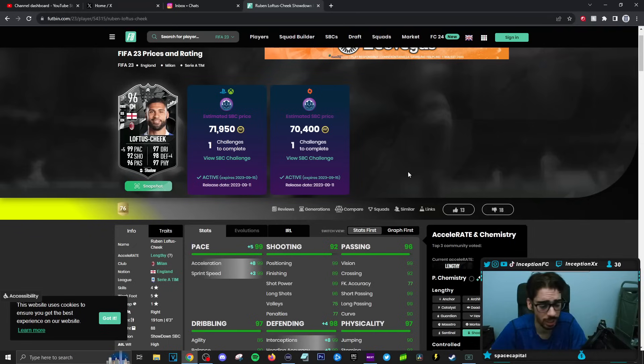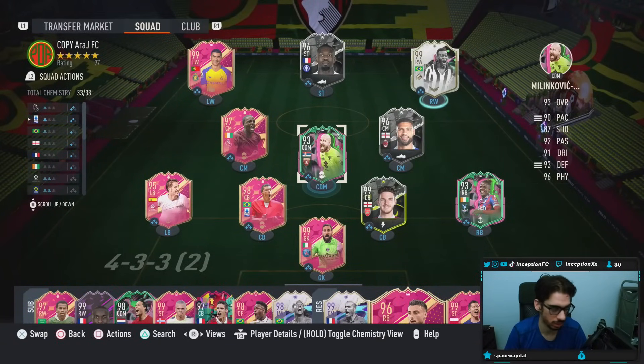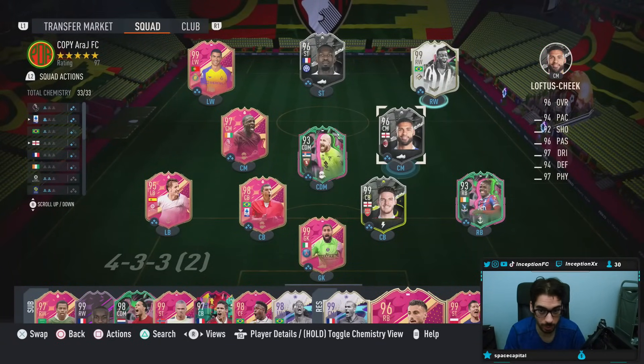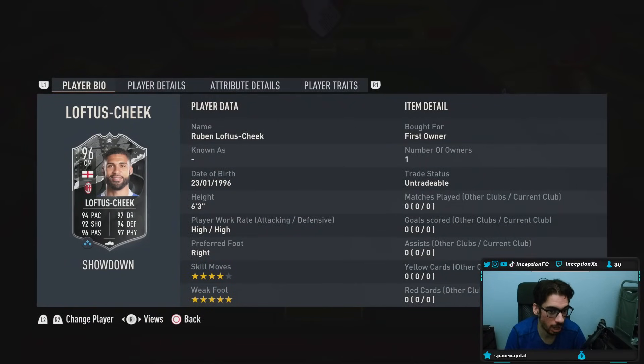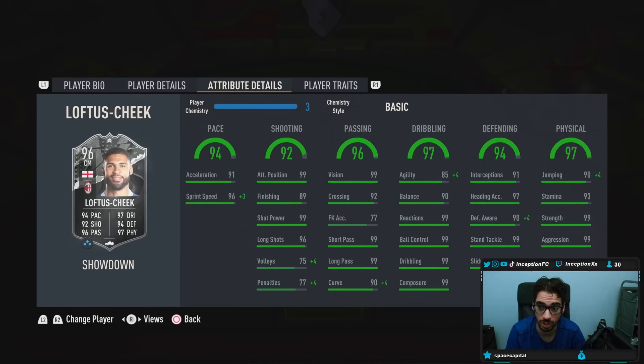Probably still going to give him an Anchor chemistry style, potentially a Shadow depending on how they actually end up upgrading the card. It's a lower SBC at 71k — I hate the Showdown promo with a deep passion, but it is what it is. Let's go ahead and get the card. Technically speaking, if this card doesn't get upgraded, it's probably the first full meta right back that we've gotten that's a lengthy player, because he has the right back position change.